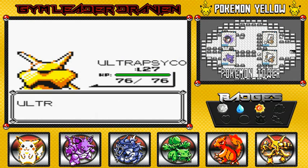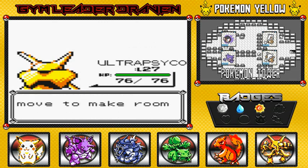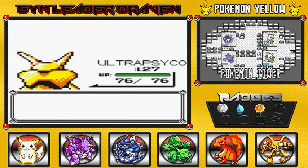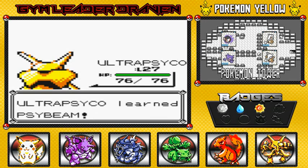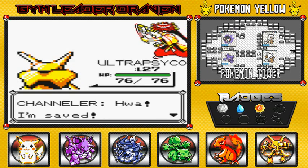So Ultra Psycho should make quick work of these guys right here. Learning Psybeam — yeah, I'm getting rid of Teleport. It's served its purpose. We have Dig, which can move anywhere and get out of anything.